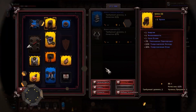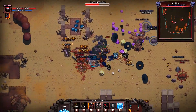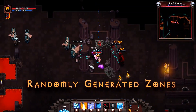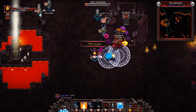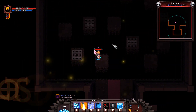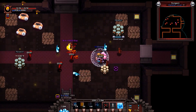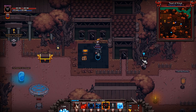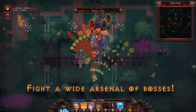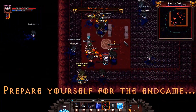Hero Siege is a hack-and-slash game with roguelike and RPG elements. Destroy hordes of monsters, grow your skill tree, and look for better equipment. The game has two modes: single-player and multiplayer with up to four players. It features many classes from warrior and archer to pirate and a guy with a chainsaw, and you can customize your character's look with a wide range of masks. In terms of graphics, Hero Siege features retro-style pixel art that gives the game a classic, nostalgic look. The soundtrack features an energetic synth sound that matches the fast-paced action.